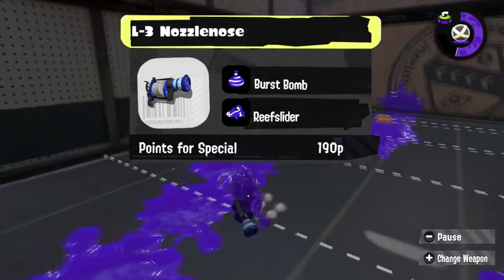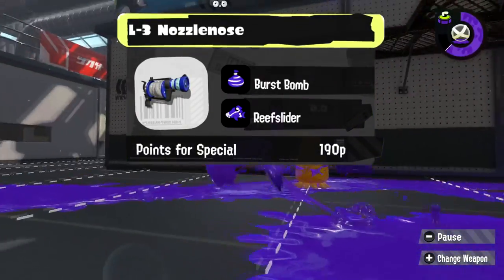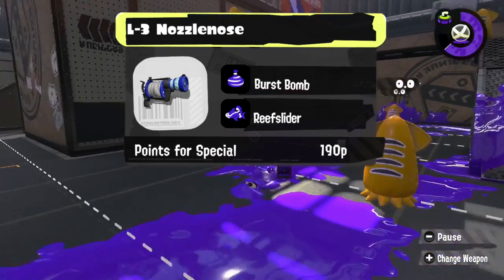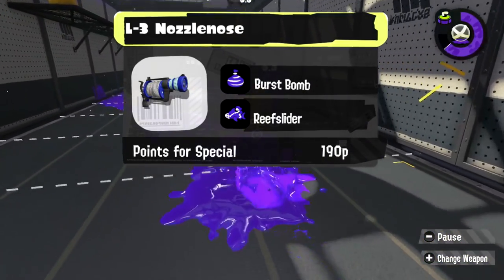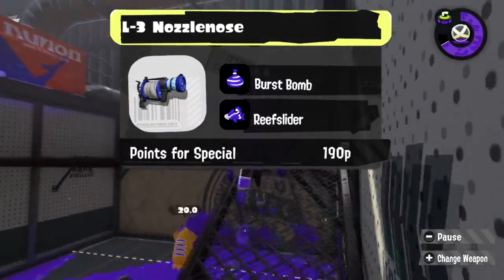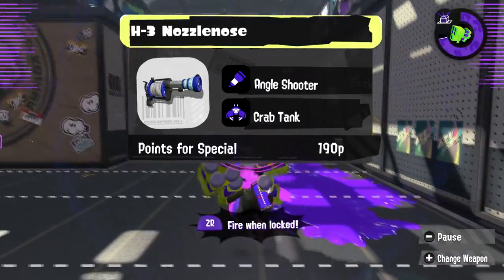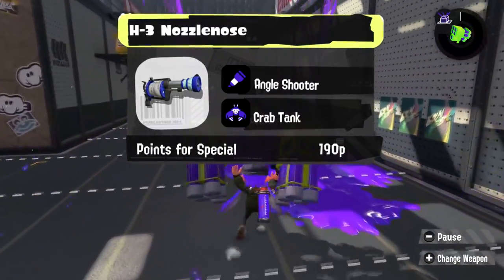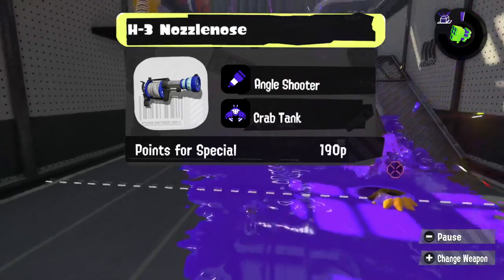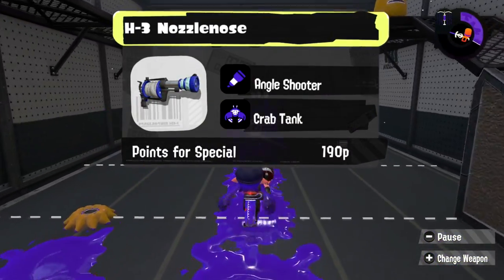We got the semi-automatics! Starting with the L3, Burst Bomb has always worked very well with it, and I feel like it would have a lot of fun with the Reef Slider — just like the 96. Blow up your opponents, or don't, and shoot them because you have the space to do so! The H3 would love the kit that the Pro is getting — Angle Shooter and Crab Tank works just as well with H3 as it does with Pro, and it'll give H3 a little more staying power in a fight.